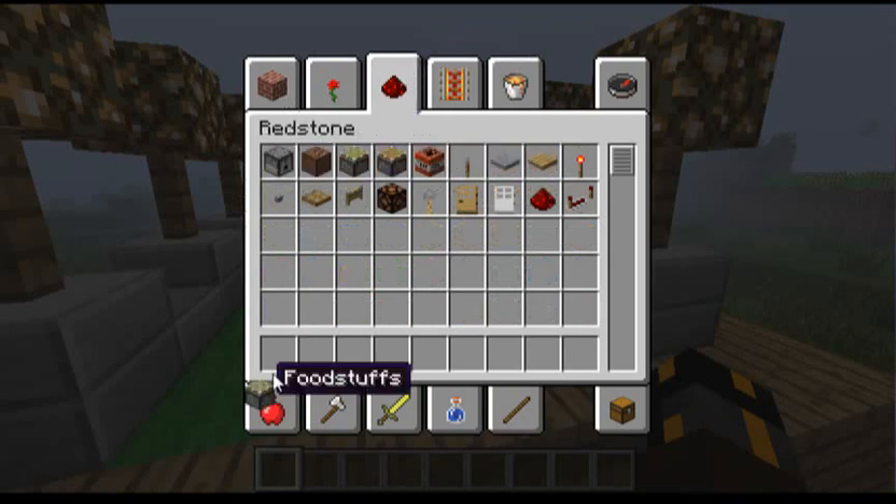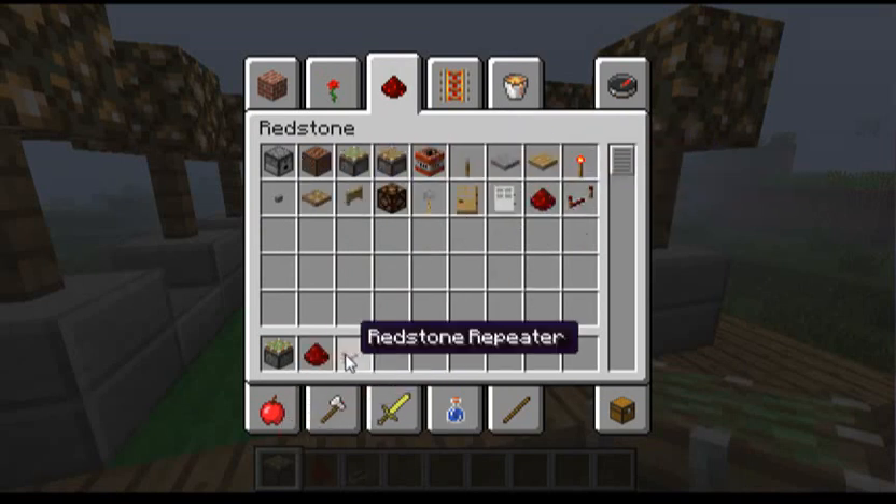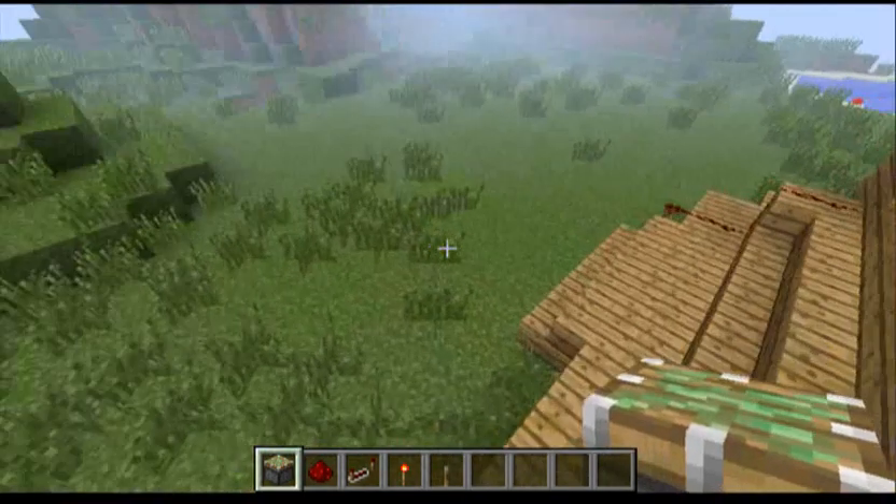What you guys are gonna need is: 16 sticky pistons, redstone, redstone repeaters, redstone torches, and a lever. I think that should be everything, and let's get started.